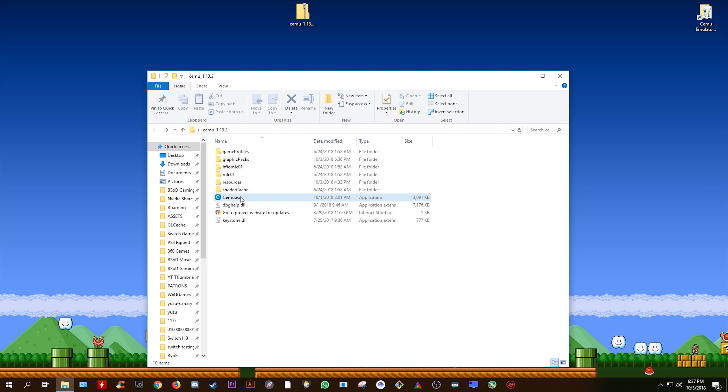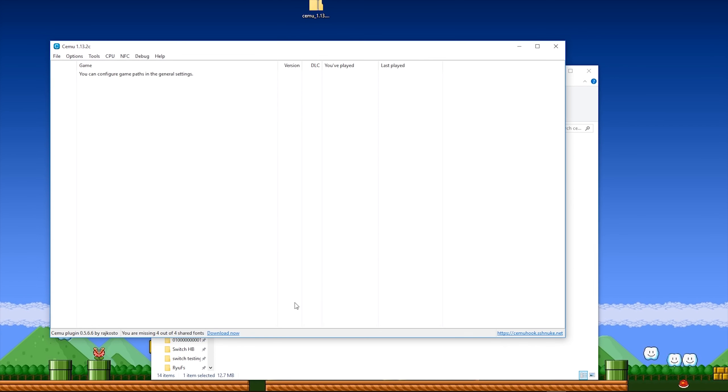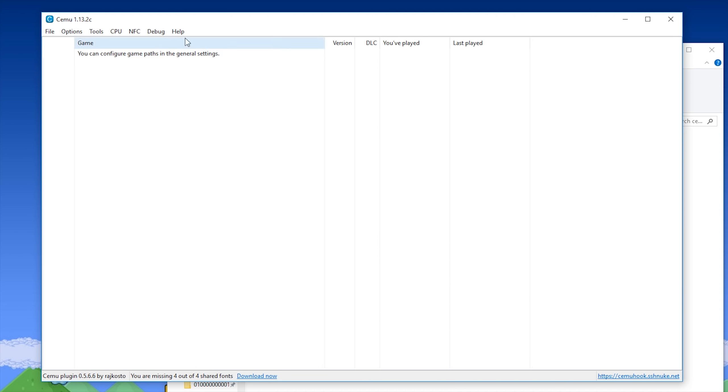Next, we're going to launch Cemu Emulator itself and download the shared fonts that come with CemuHook. Down at the bottom of the Cemu window, you can see this Download Now button. If you do not have this, you are going to need to re-extract your CemuHook files into your Cemu directory. Once you have all of these downloaded, we now need to add your game directory in order to set up our games list.